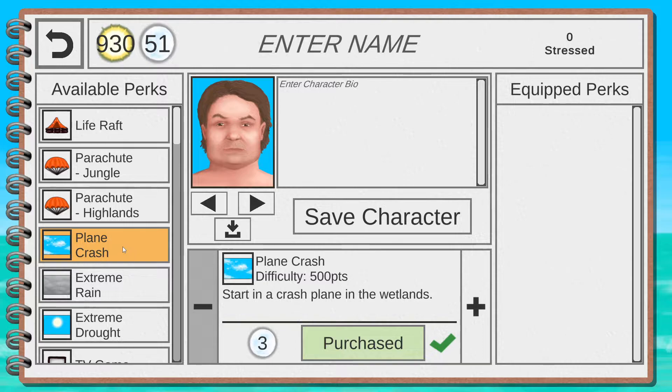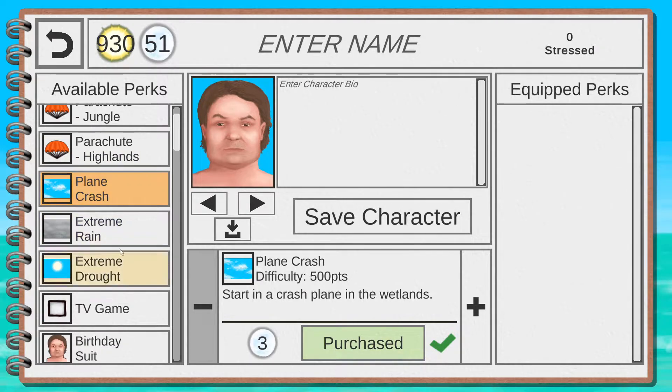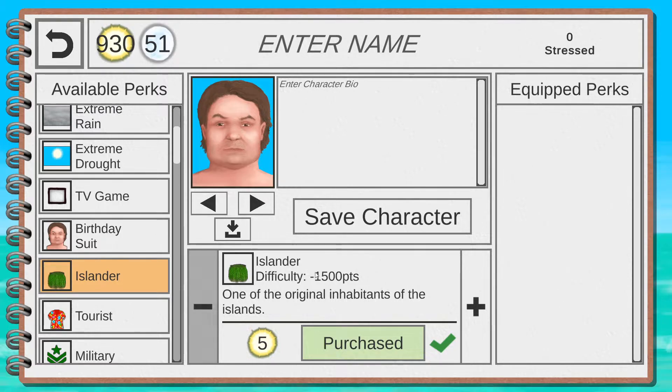I suggest not grinding — just play the game. After some time you'll have Suns and can use them on perks. My top pick for early game is Life Raft — if you survive 10 days you can buy this first. There's a life raft full of supplies: food rations and water rations. If you're struggling, this will definitely help you survive longer.